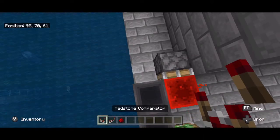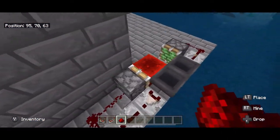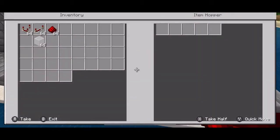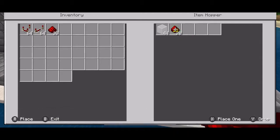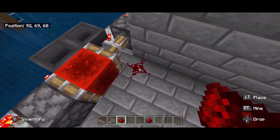From there you will need a comparator, a repeater, and then redstone dust coming around back into this sticky piston. Do the same thing on the other side — comparator, repeater, redstone dust coming back into the sticky piston. Now all you need is a stack of any items you want — we'll use a stack of glass blocks — and some redstone. You need 23.